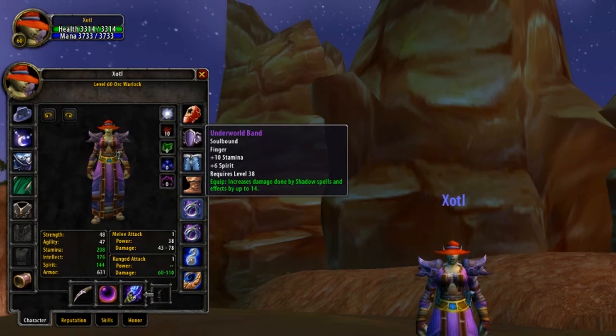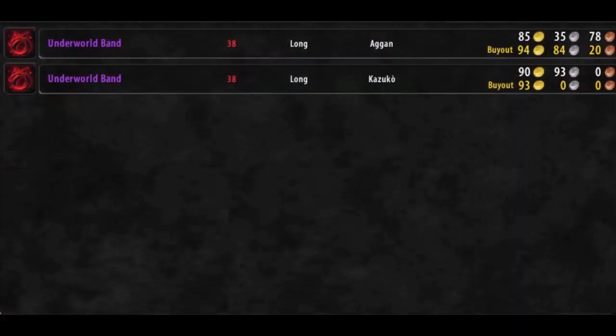Now for rings, you've got a few options depending on your wealth. The best ring you can get for both slots is going to be 2 Underworld Bands. However, these are very expensive on the Auction House. They provide 14 Shadow Damage and 10 Stamina — for its level, the ring is absolutely absurd. To get 2 of these, your best bet is simply buying them off the Auction House, as they're a random BOE epic world drop, so you can't target farm them.